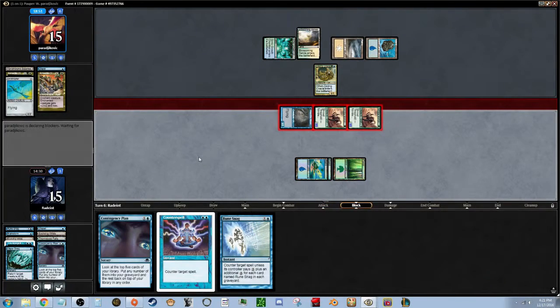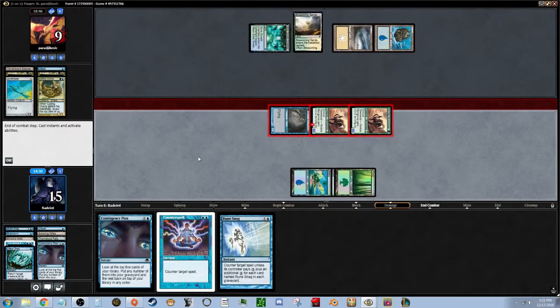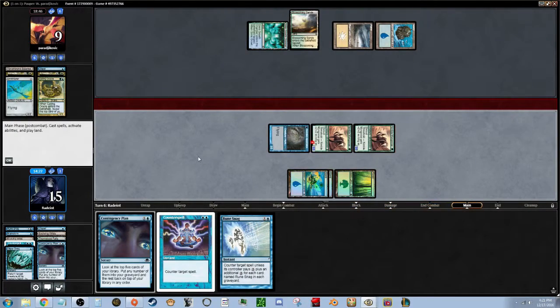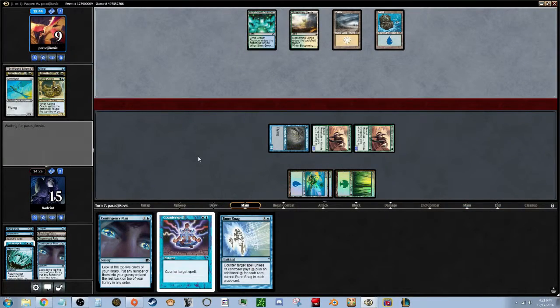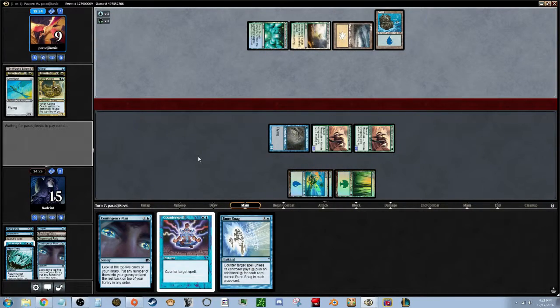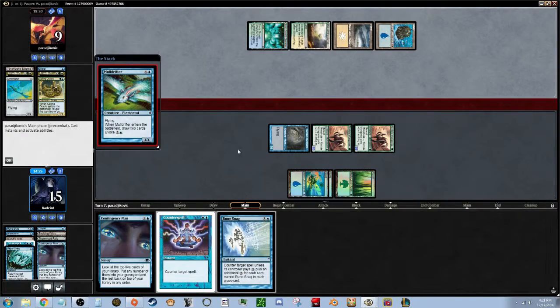We're out of mana so we're just going to have to make it with whatever he does on the next turn, which we might be able to handle, and then we can start countering. Plus we've got the Naturalize too — so if his creature is going to get that enchantment, we're going to take it away. We've got the win on the board right now.